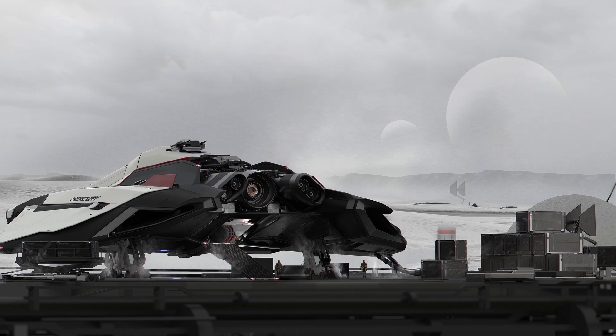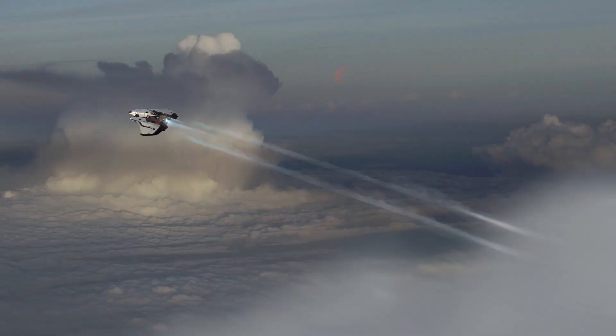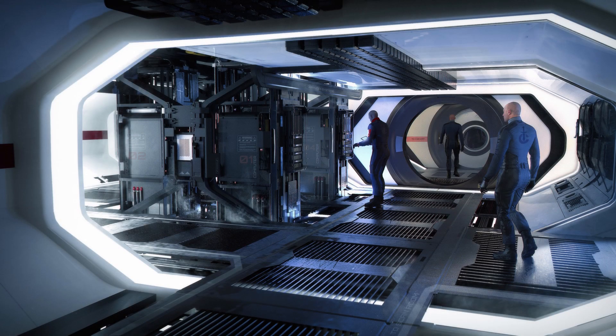The MSR will be the first entry into the verse from Crusader Industries. The MSR is a fast, stealthy hauler — basically a blockade runner — and will be the best in class in this category as far as size is concerned. Looking through the interior images, it is indeed a sight to behold, especially the server and data area. It gives a nice vibe of 'there's important stuff here,' with a great big data centre kind of area right in the ship.